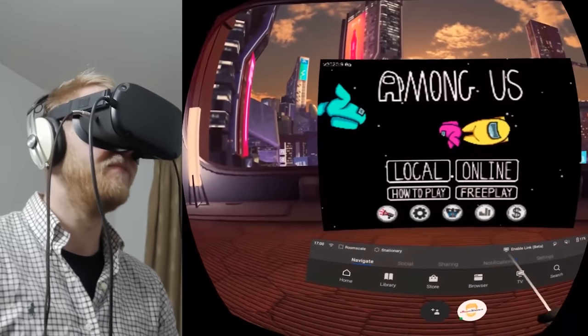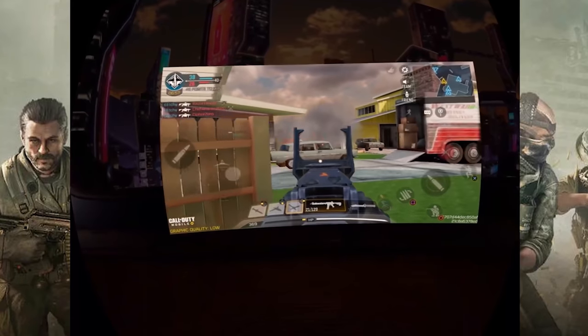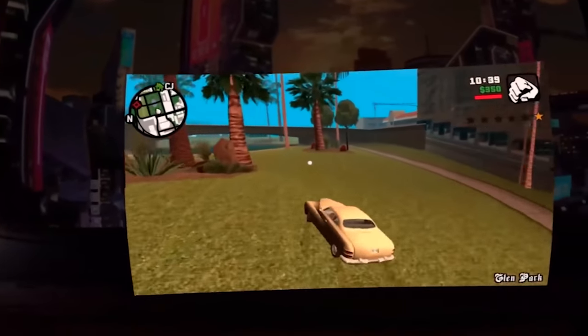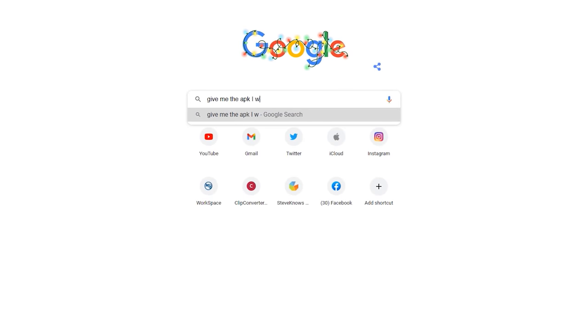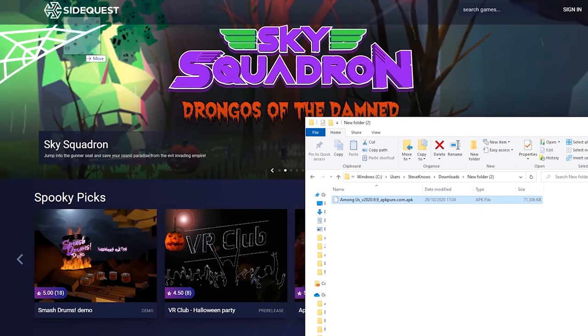The Oculus Quest runs on an Android operating system, which allows us to install lots of Android apps on it. I've installed things like Call of Duty Mobile, San Andreas, Among Us, Discord, and WhatsApp. To do this, simply go online and download the APK file — just use Google to find it. Or if you have an Android phone, you can copy APK files off your phone and use them. Open SideQuest with your headset connected, drag and drop the APK into SideQuest, and it will install it. Then in your headset, go to Unknown Sources to find and use the app.